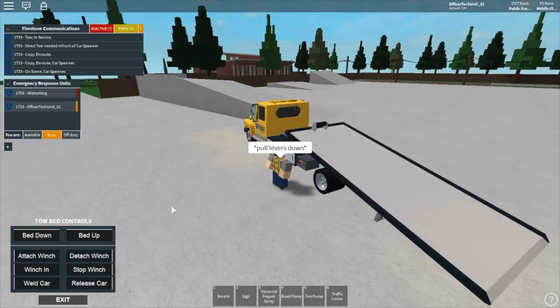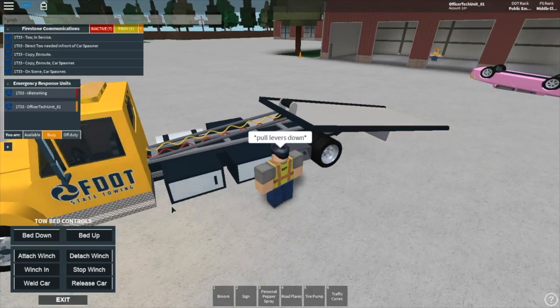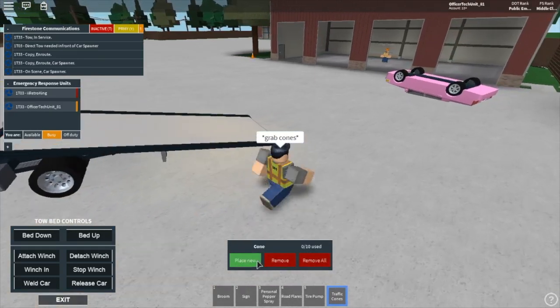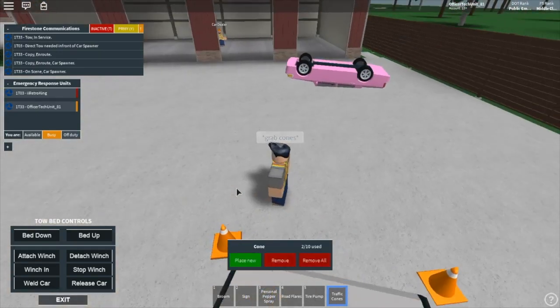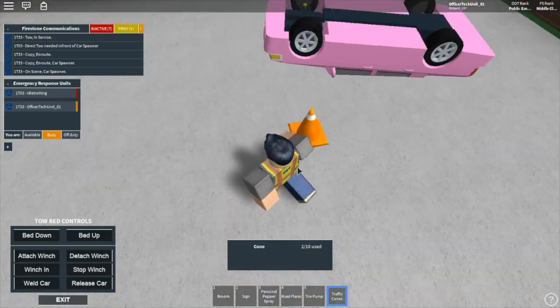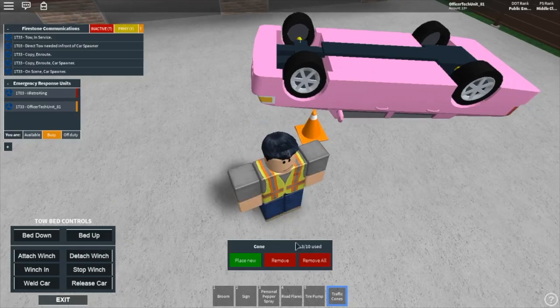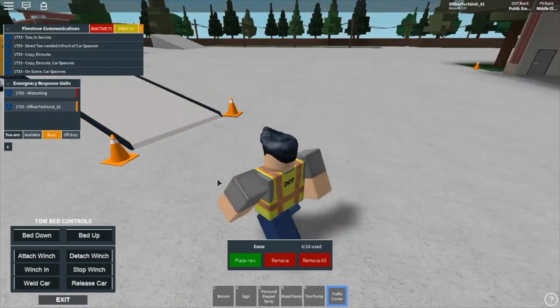And then after you do that, you want to grab cones. These are your cones — go ahead and grab your cones. You want to go ahead and put one here and one here. And then you want to go up to the car — put one at the front tire and one at the back tire.